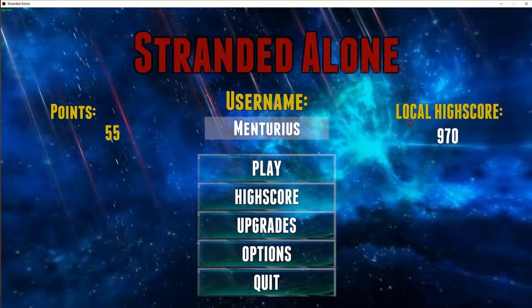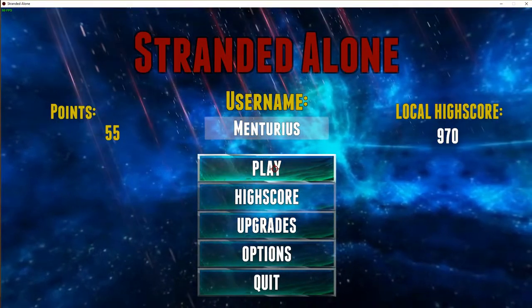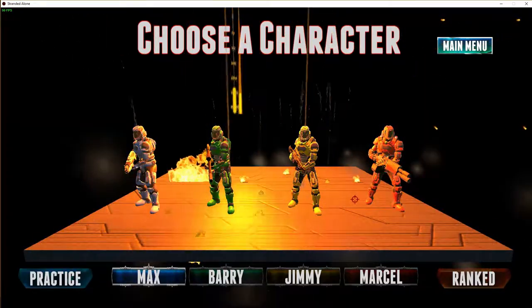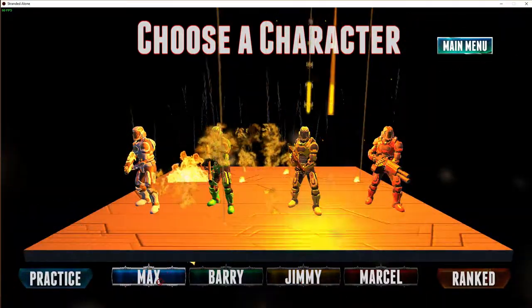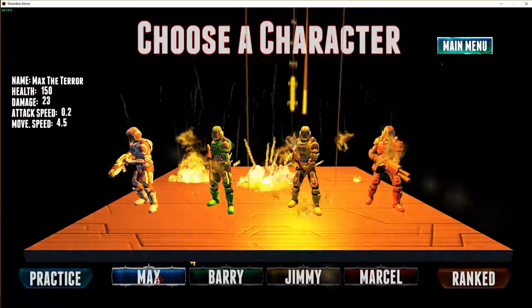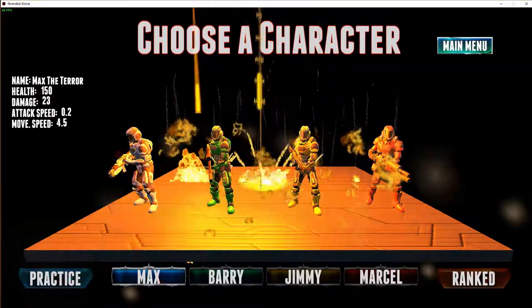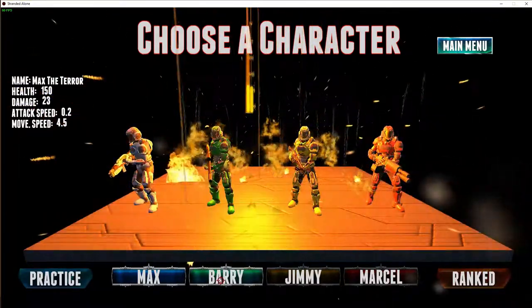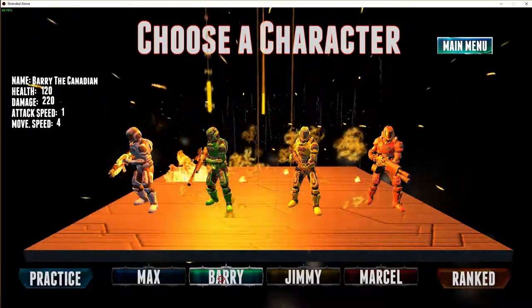I played one practice match and a few games that didn't go that well. So let's take a look at all the characters. First we got Max — he's an overall character with 150 health, 23 damage, and average movement speed. Then we got Barry the Canadian with very high damage.